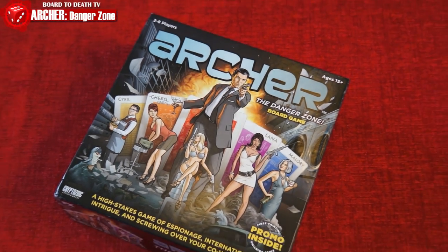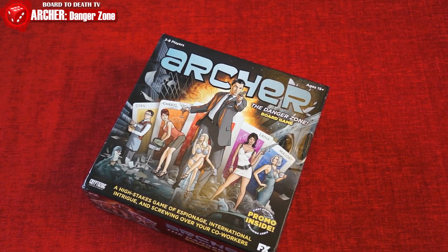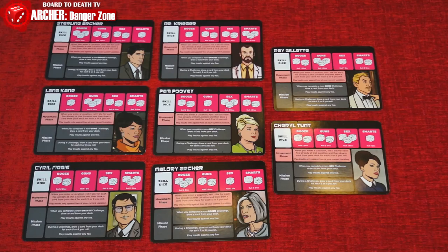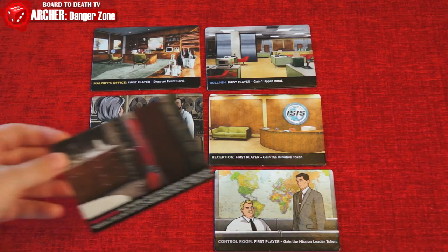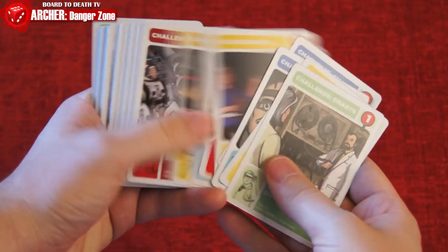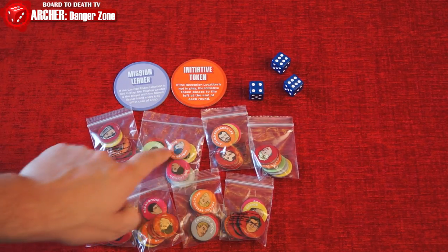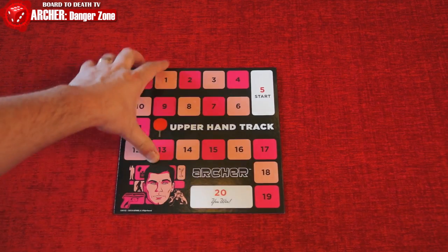In Archer, the board game, you play as one of the characters from the show trying to get the upper hand on your fellow ISIS members. In the box, you'll get a playing board to keep track of your victory points, eight character cards, a deck of cards for each of those characters, six location tiles from the ISIS building, a challenge deck, a deck of event cards, a mission leader token, an initiative token, three blue dice, and a set of tokens for each character. The first player to get to 20 victory points wins.